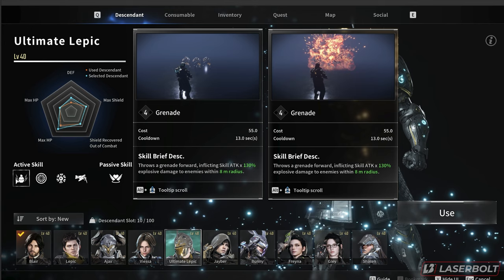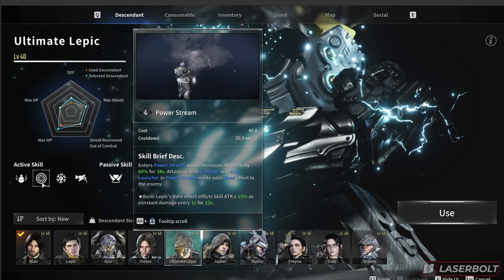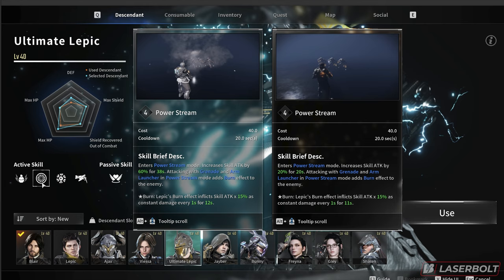Now onto the second skill called Power Stream. For Ultimate Lepic, Power Stream increases skill attack by 60 percent for 38 seconds, and attacks with the grenade and arm launcher in Power Stream mode add a burn effect inflicting 15 percent constant damage over one second for 12 seconds. The standard Lepic only gets a 40 percent increment, and this skill lasts 18 seconds less. Just the fact that you get a 40 percent more skill attack boost and 18 more seconds of duration makes Ultimate Lepic a very viable reason to unlock them.